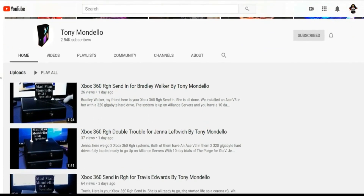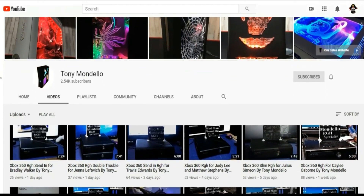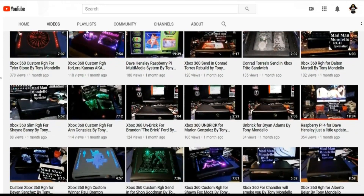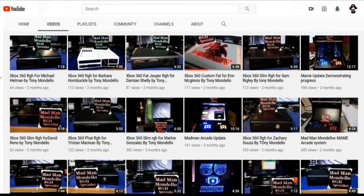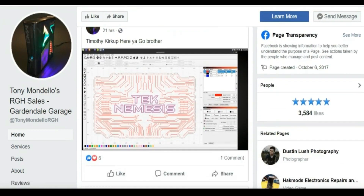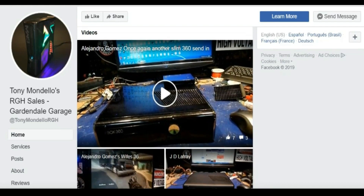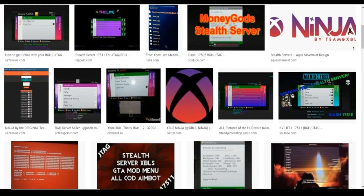Before we start, I want to let you know that if you made the decision to buy your RGH console from Tani Mondello, a lot of the following steps will already be done. The files will already be included within the RGH console — about 99% of everything will already be ready for you, so all you have to do is plug in and play. There might be one thing you have to do to set up either the KV or completely finish setting up the stealth server. Tani Mondello gives you 30 days on his stealth server.